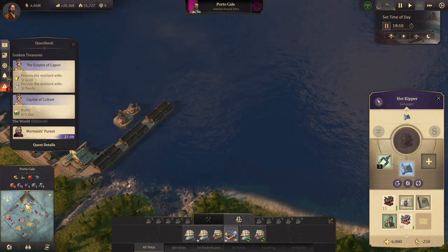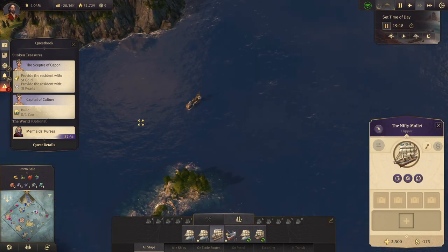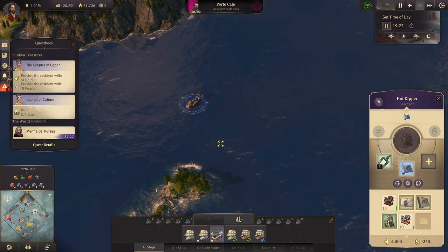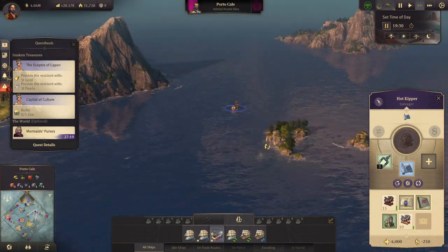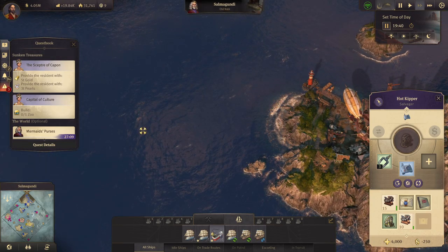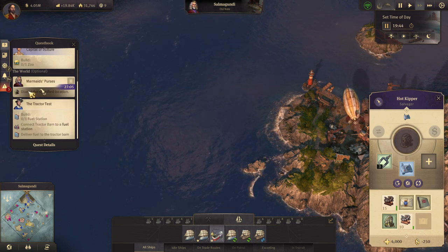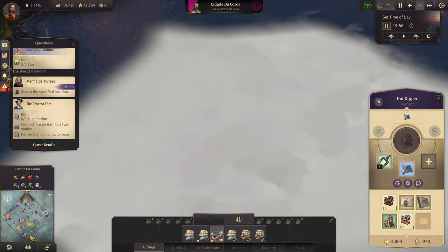Now we need a ship to follow us around because we don't have room for everything. There's something over that way as well. Do we need to head to Old Nate to get those coordinates? No — so it's up here. Let's go up there.